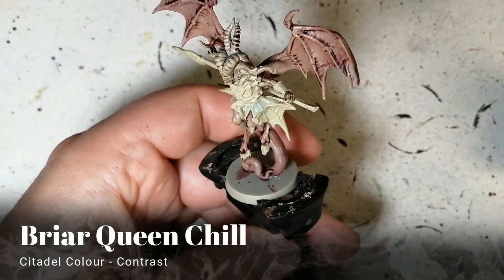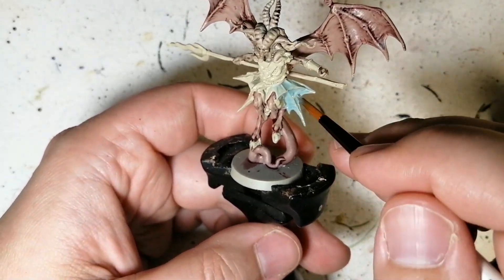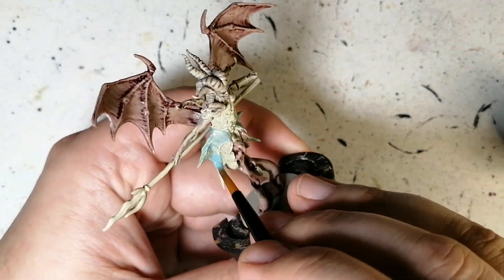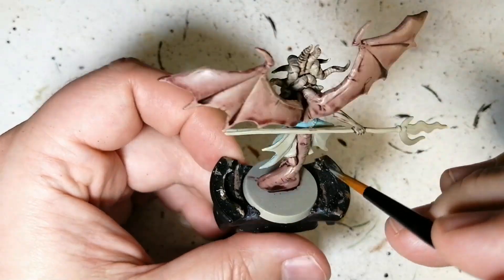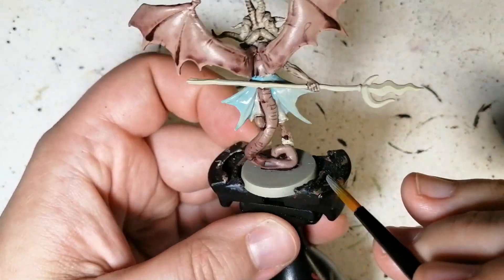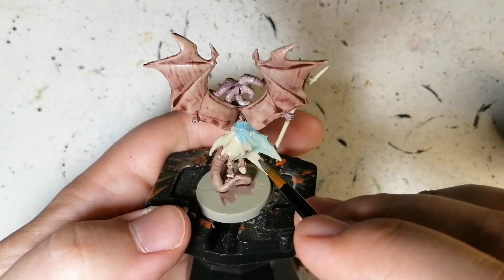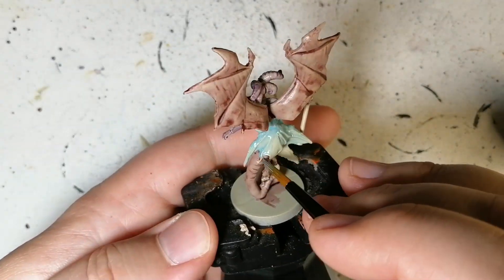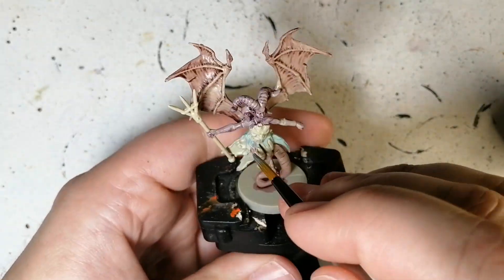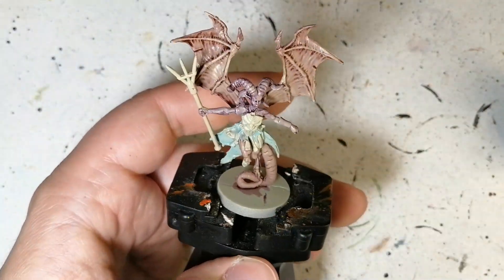Don't forget to do the back of the head as well. Briar Queen Chill — this part of the model was supposed to be white, so I could have used acrylic white and then Soulblight Grey, but I want to give a little bit of color to these demons. I figured Briar Queen Chill is kind of a cold blue color, and on top of the skeleton bone it actually does a pretty good job of keeping that skeleton bone in the background.